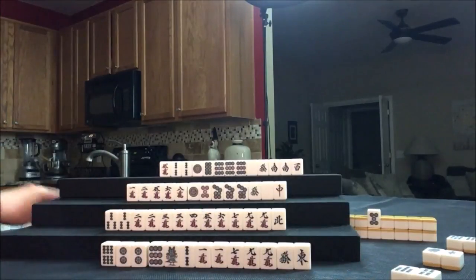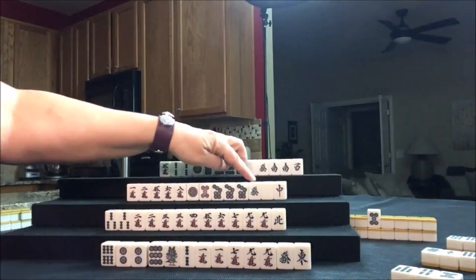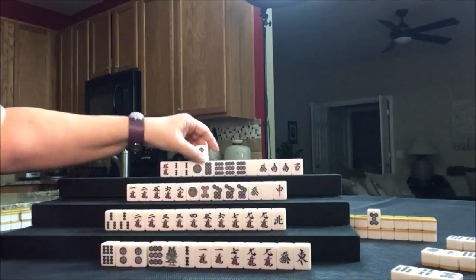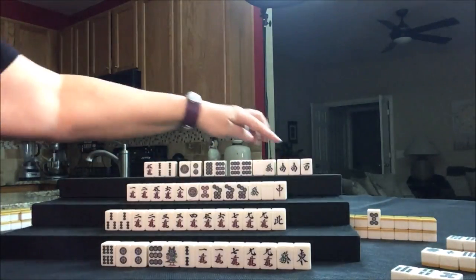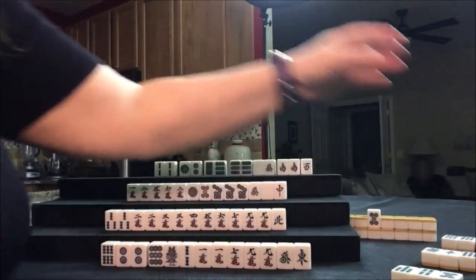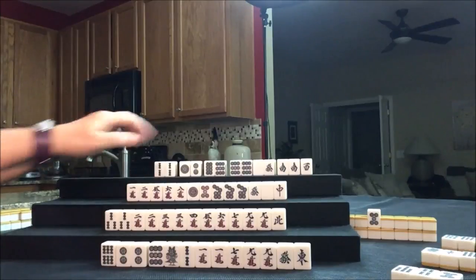Let's get rid of the Five Bam and draw for South — Five Dot, discard. Draw for West — Nine Bam, discard. Draw for North — Two Dot. Potential Chi, potential Chi, potential pone or pair. Let's get rid of this Five Crack. Nobody can take it — no Chi potential. Let's draw for East — Four Dot. We want maybe Chanta or terminals. Let's discard the Four Dot and nobody can take it.